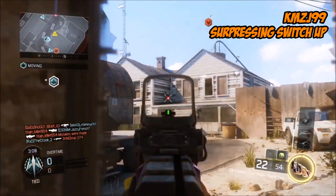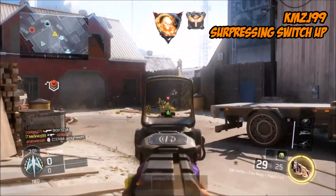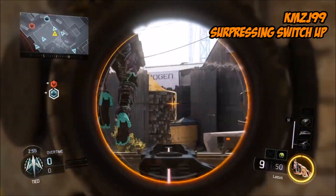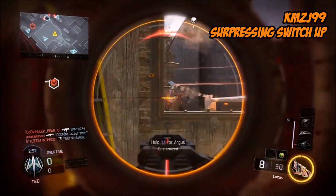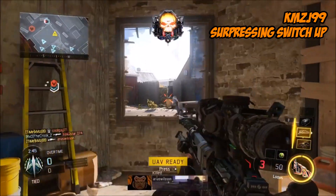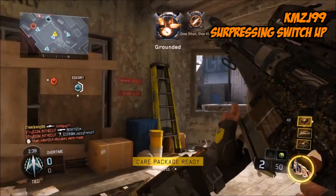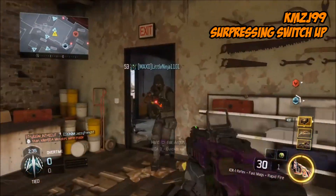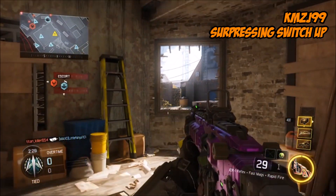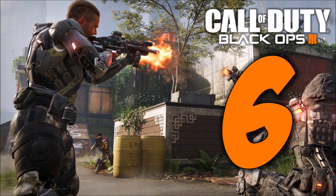At number 7, this is KMZJ99 with Suppressing Switch Up. Starting with the ICR, suppressing fire over to the point where the enemies are trying to come through and force. Switches up to the Locus — nice kill there, and another one as he's falling to the ground. Can't quite get him but as he stands up, he gets taken down. Another flyer soon gets swatted. Switches back up, checking nothing's coming from behind. Teammates are spawning there so he knows they're going to be coming from the other side. Biding his time and gets another one, and the Merciless Medal is awarded.